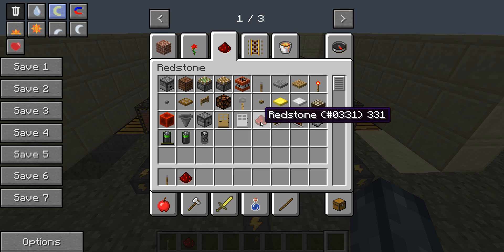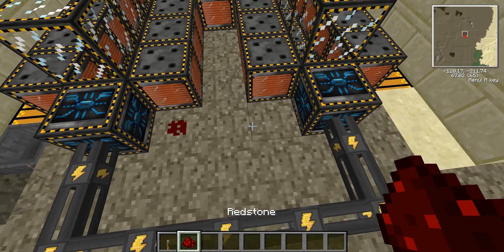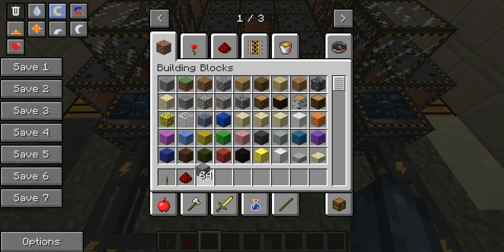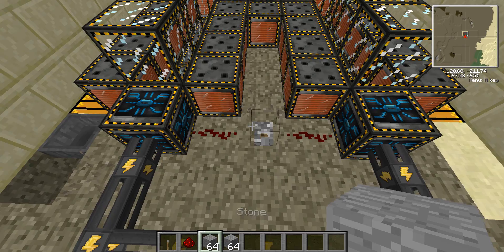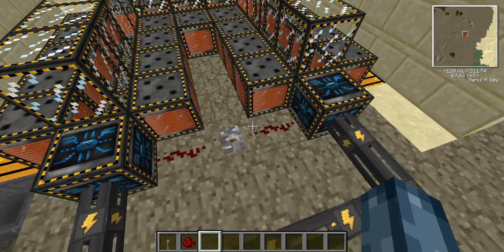Simply grab some redstone and a lever so that we can activate our device. All you're going to need is a stack of blocks for each device - insert it in here and in here, and turn it on.